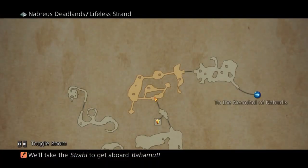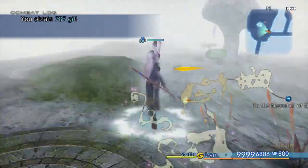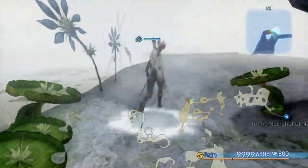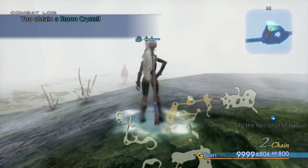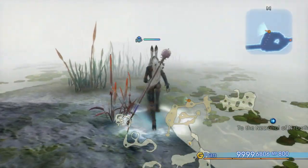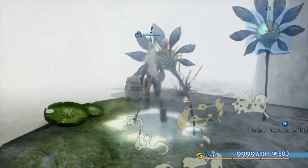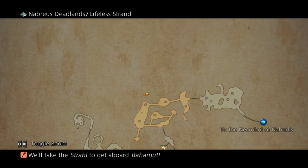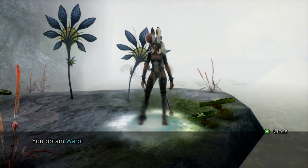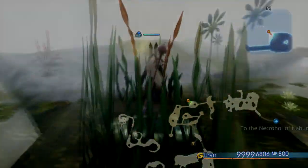Back in the Nabreus Deadlands in the Lifeless Strand, there is a magic I missed here. I actually didn't know where this one was — I had to look it up. There's like a little secret walkway, not immediately obvious on the map. Right off the edge of the map there's a little secret walkway to get this magic: Warp. I think Warp is actually a pretty good spell — it basically teleports enemies out of the area, which is useful if you don't want to break your chain, but I don't use it.